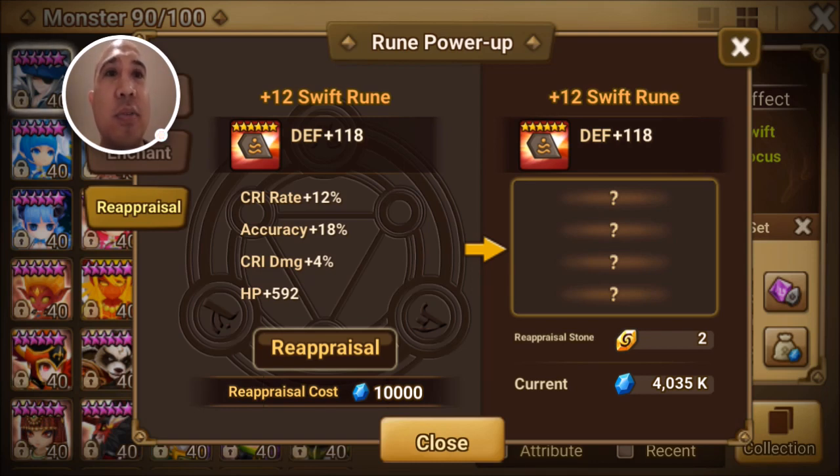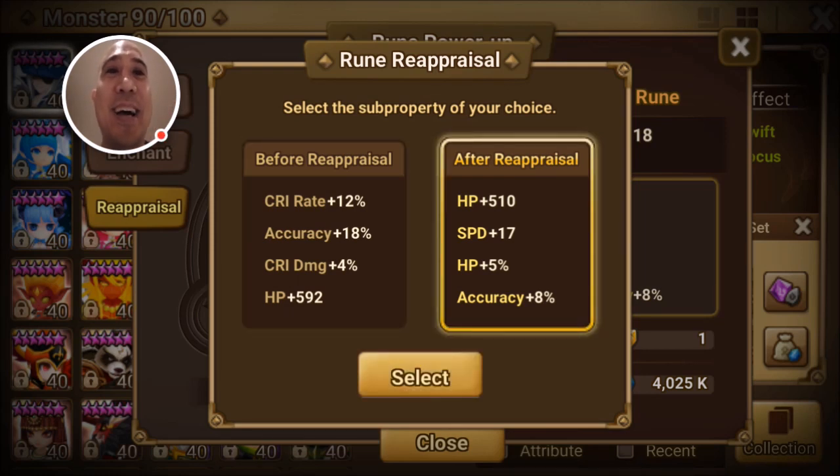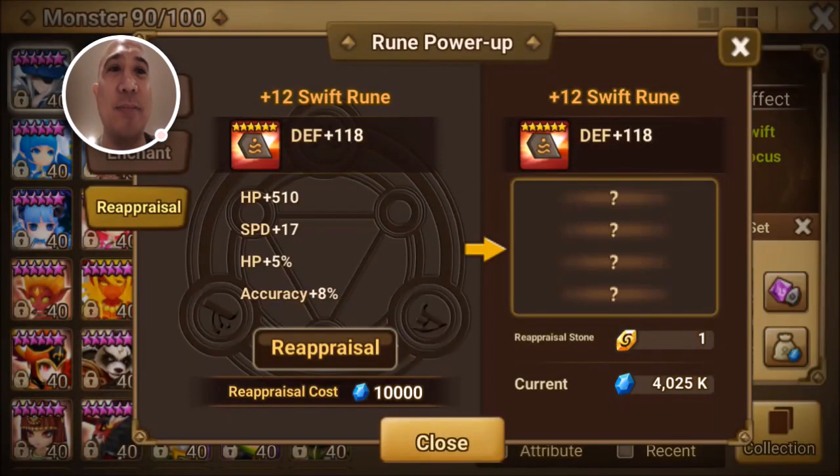I actually haven't tried this yet — just for fun, why don't we reappraise again and see if we get some speed? Let's reappraise. And we got some speed — not only some speed, but speed plus 17! I cannot complain about that. I'm gonna select that and keep it. So I started out with a horrible swift rune with no speed, reappraised it once and it was awful, reappraised it twice — speed plus 17. Nice.